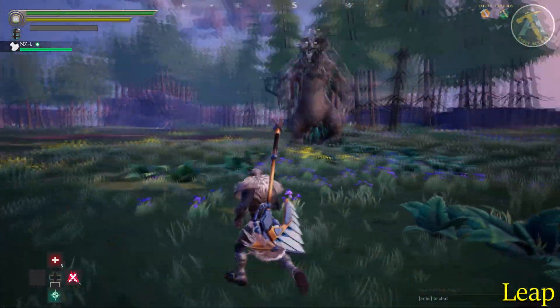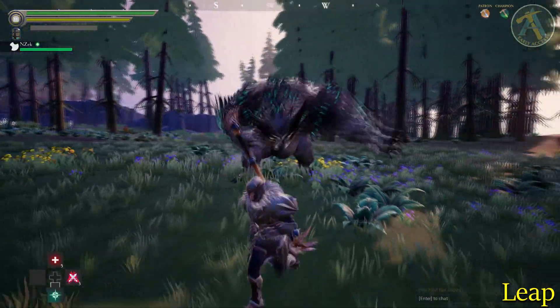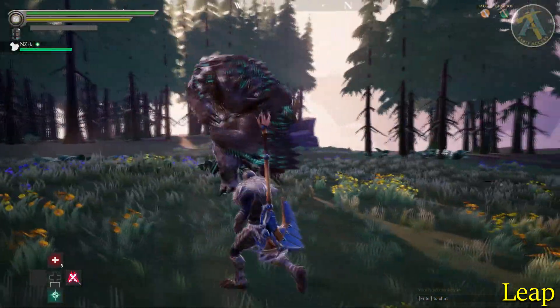Spreading its wings, Shrike leaps into the air, landing behind the player. Shrike uses this move to reposition itself to try to attack the player from behind.